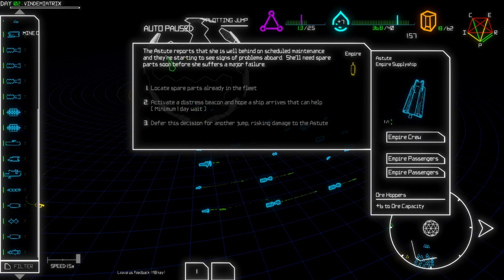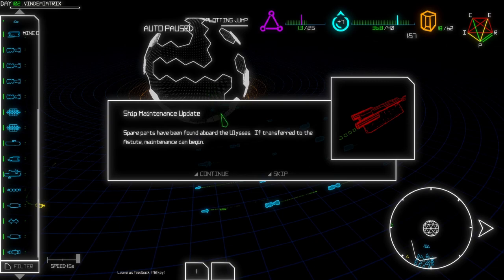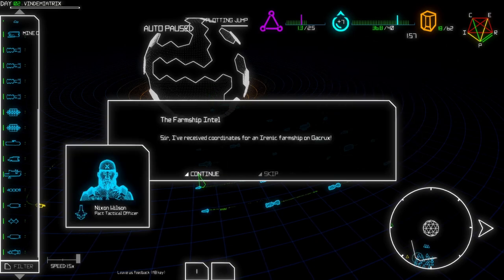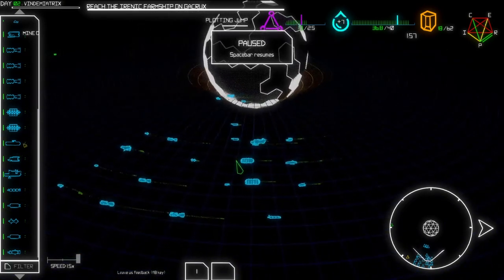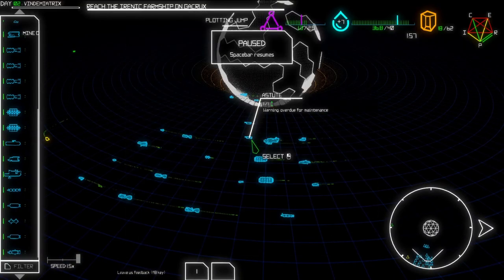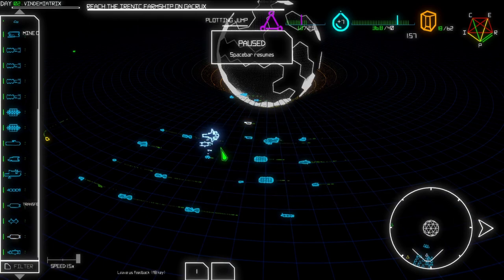Wait - the Stout reports that she is well behind on scheduled maintenance and they're starting to see signs of problems aboard. She'll need spare parts soon before she suffers a major failure. We can continue doing that - wow, that's nice, let's do this though. I receive coordinates - okay, that's good. And also now we are in a neutral relationship with them, which is fine.